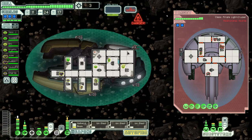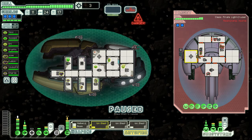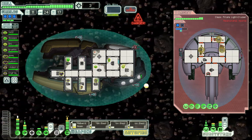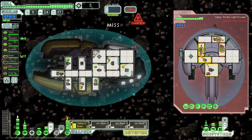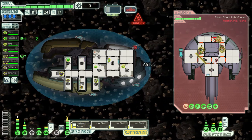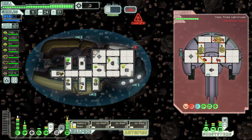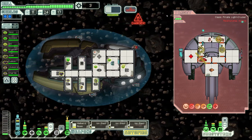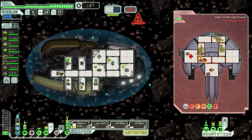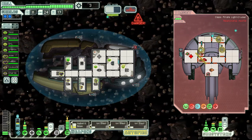Turn into a fight — so shields, weapons, and dodging. We'll call it dodging I guess. Ion blast and halberd beam is a pretty amazing combo.